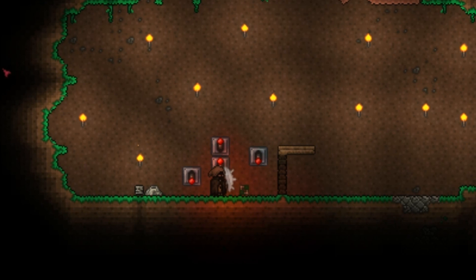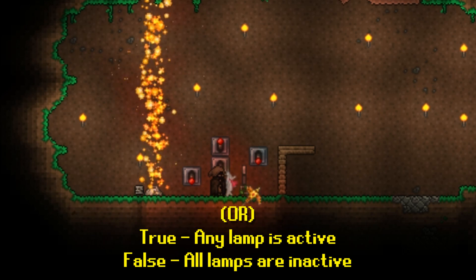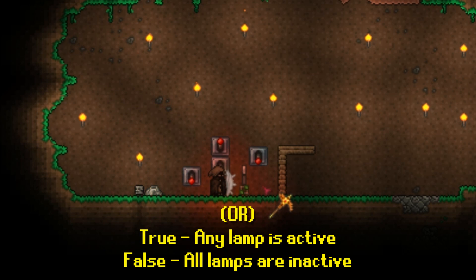OR is a bit different from AND. OR toggles very often because going from none on — which is false — to turning one on satisfies the conditions, making it true. Changing to two on does nothing because it's already true. OR basically says 'at least one lamp is on,' so if at least one lamp is on it's true. The only way it will ever not be true is if all of them are off.